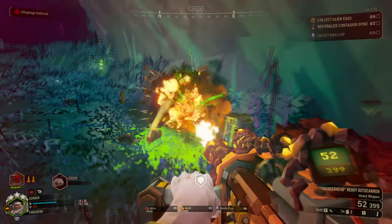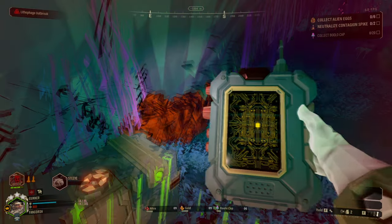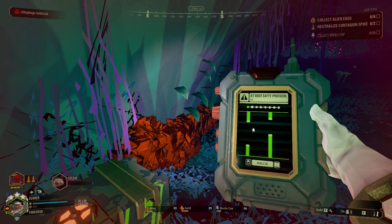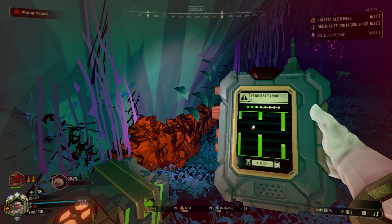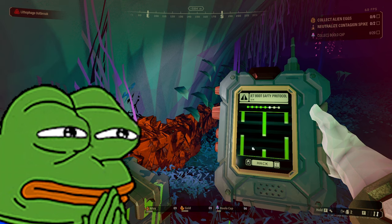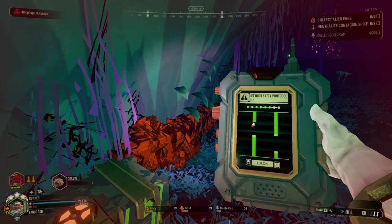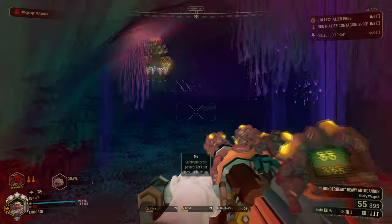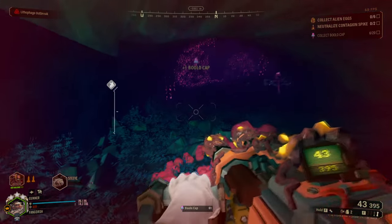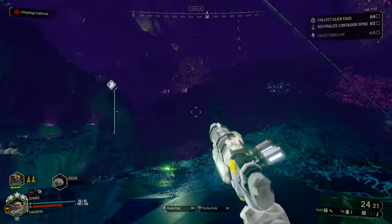If you turn off the season four stuff — this is just for the November update, because you can actually turn off season four after you've completed the performance pass — will it also get rid of jetty boots? Because if it does, I kind of don't want to do that. Now I can get to high places, which means Bulu caps can't hide on the ceiling anymore.